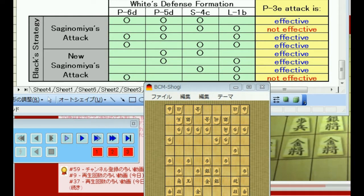So what I wanna do in this video is show you this table, which I've made with Excel here. On this part indicates black strategy, and in the upper area there's Sagi-nomi's attack, and lower goes new Sagi-nomi's attack. And in the x-axis, we have white's defense formation, which is a combination of four moves: pawn to 6D, pawn to 5D, silver to 4C, and lance to 1B.